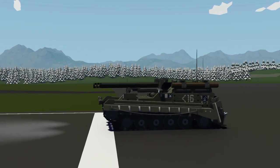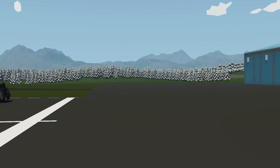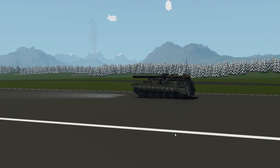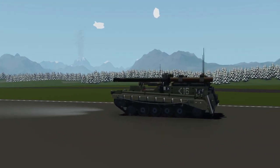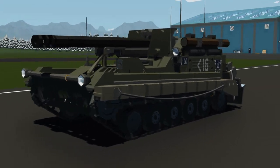Alright, hello guys, welcome back to another video on my channel. Today we are back in Stormworks, and today we are actually checking out this vehicle right here. This thing is actually called the AHS-110 Trebuchet, which is actually a self-propelled howitzer, which is really, really awesome.